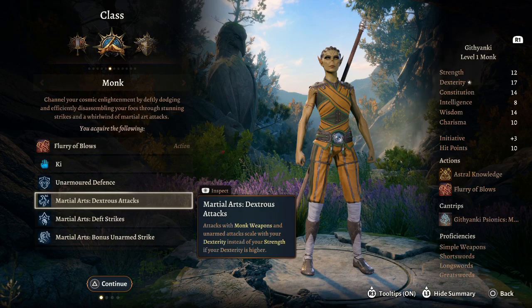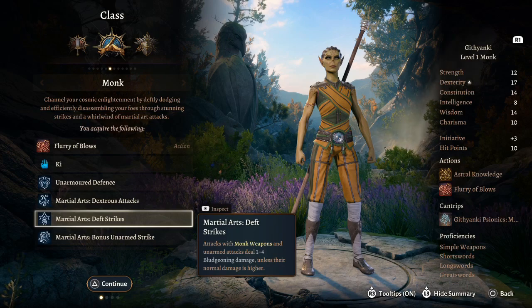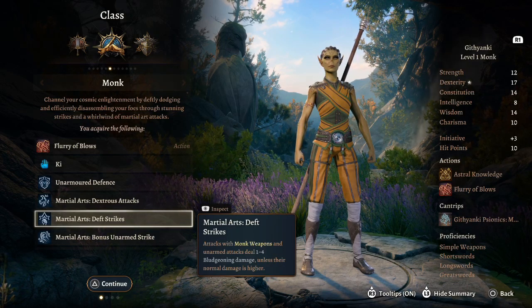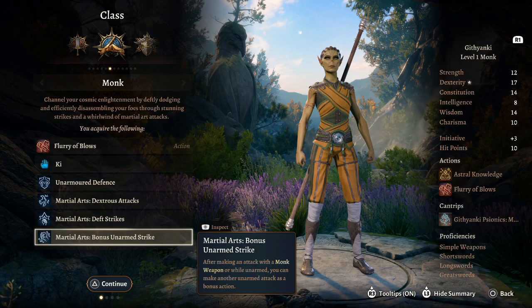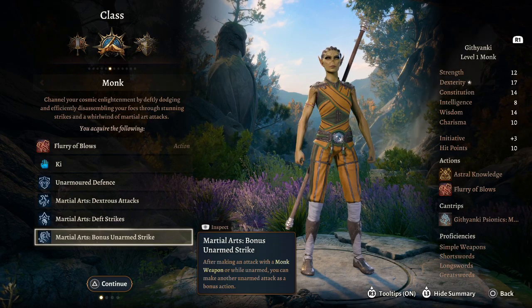Martial Arts lets attacks with monk weapons and unarmed strikes scale off Dexterity instead of Strength, which is perfect because Spider-Man is very nimble. Unarmed strikes deal 1d4 bludgeoning damage unless their normal damage is higher, and we can use an unarmed strike bonus attack in conjunction with our main attack.